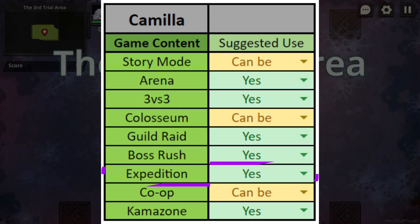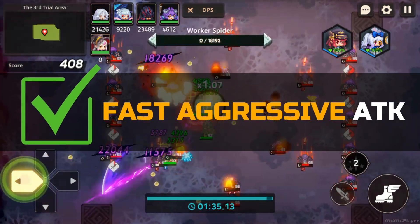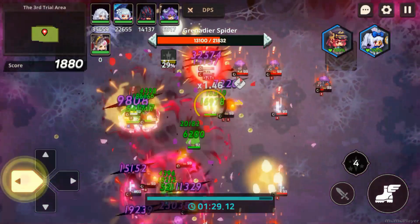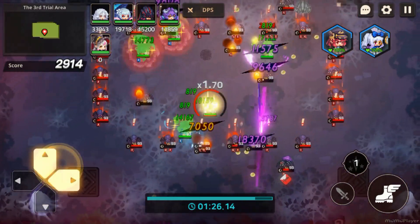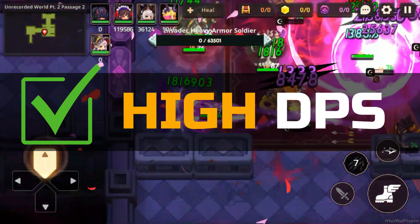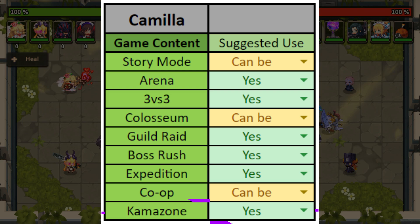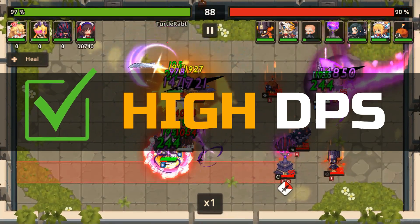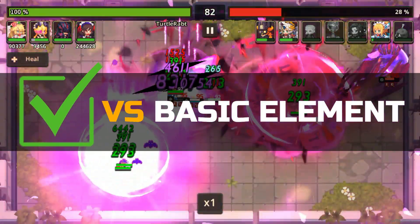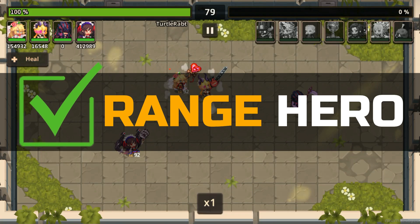Camilla is a decent option for expeditions, but not necessarily the best in slot due to her single target normal attack. However, her fast and aggressive attacks can help compensate for this, and she can provide a crit hit chance buff for Claude's ranged team. She is also a viable option for co-op mode — with her high DPS she can deal significant damage, and her weapon skill's AoE can help clear waves of enemies quickly. Camilla is a very strong unit in Kamizen due to her high damage output and ability to decrease enemy defense, particularly effective against basic element enemies.